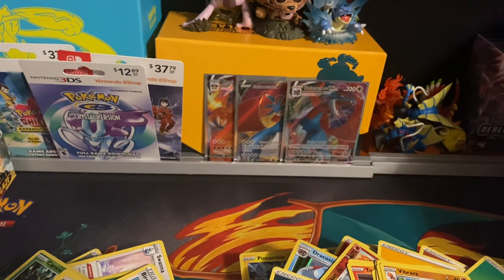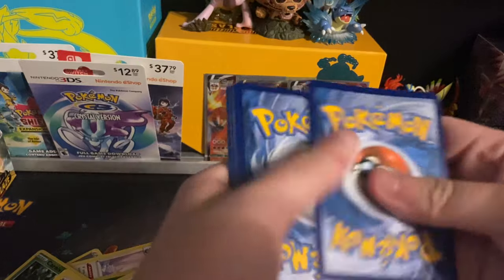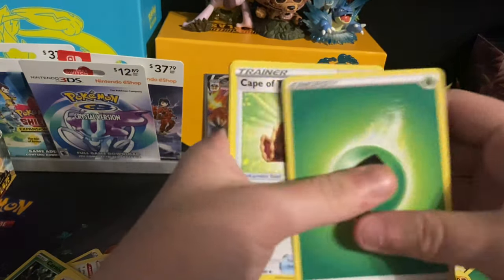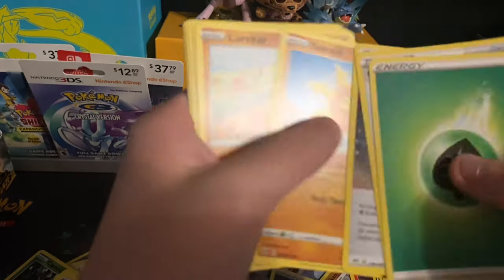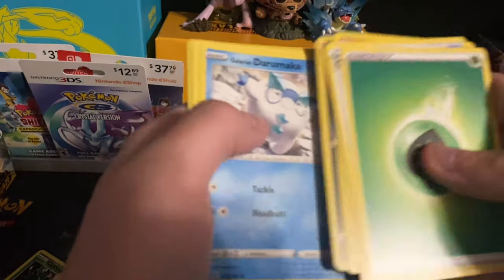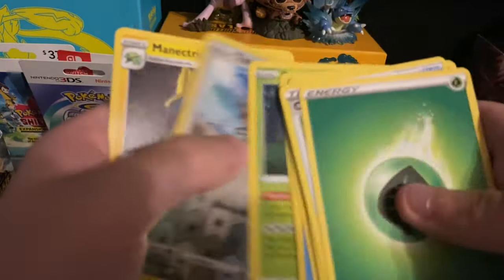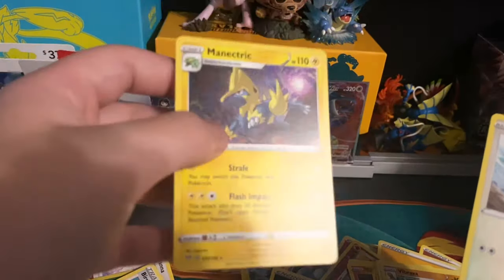All right — final pack! Let's hope something good comes out of it. Grass-type energy, Cape of Toughness, Powerful Energy, Solrock, Larvitar, Grimer, Galarian Duraludon, Centiskorch — reverse holo of a Tauros, and the final card will be a Mincinno VMAX. Well, that's all the packs.